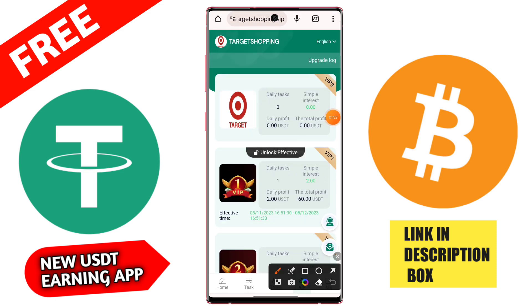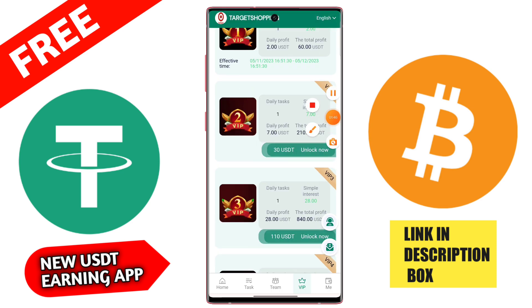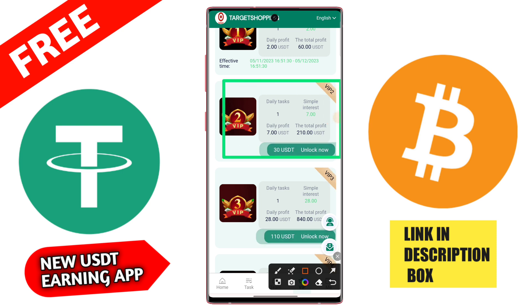Paste your USDT TRC20 address, then type your amount — 12 USD — then click confirm. Note that in Trust Wallet there are some charges; the network fee is 27 TRX. Click the confirm button, and after the recharge is complete go to the website and click submit. In 1 to 3 minutes the recharge will be automatically completed on this application.